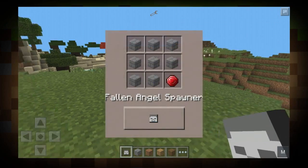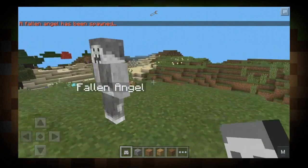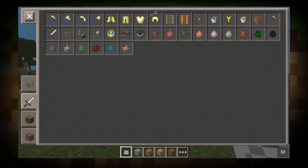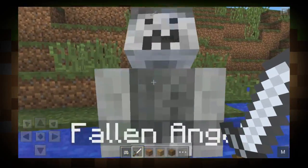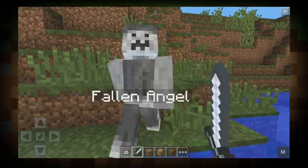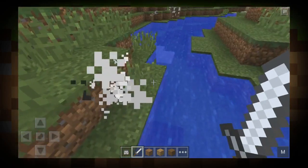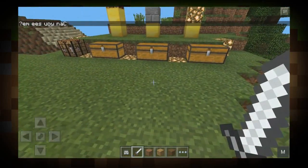I'm going to go ahead and spawn in this next mob — it's called the Fallen Angel. When you spawn him in, it basically says 'the Fallen Angel has spawned.' He kind of looks funny and just stands there. He actually will kill you if you're in game mode zero, so I'm going to go ahead and kill him. I don't know how long it'll take with an iron sword — maybe he has a million health. And his hitbox is so small; don't ever battle this guy because his hitbox is the smallest.